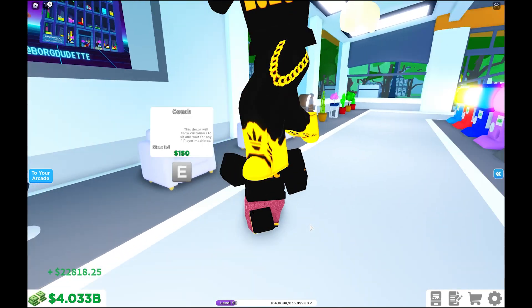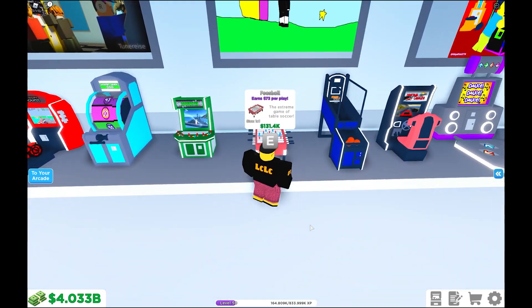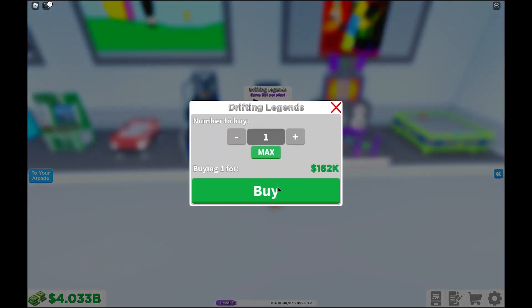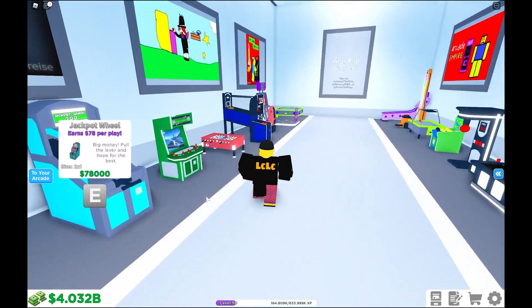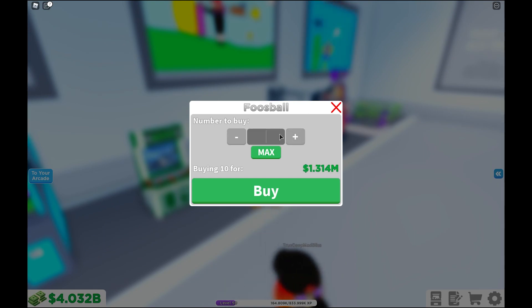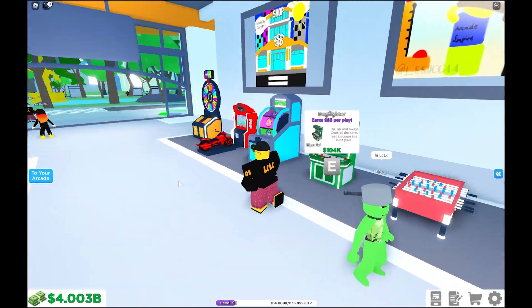We're going to purchase some of these arcades and place them down. I'm going to buy the normal one and put it next to the rainbow one so you can see the difference. I'm going to go ahead and purchase 100 of these — 10 by 10, and then 10 by 10 again. We're going to need 100 to make one rainbow version, and 100 of these to make a rainbow one. Just so we can compare them side by side.